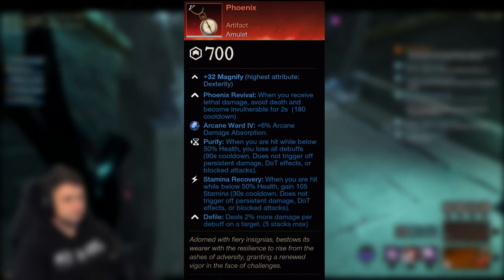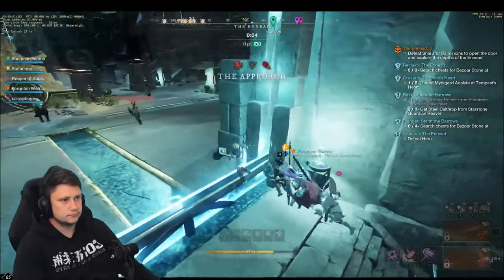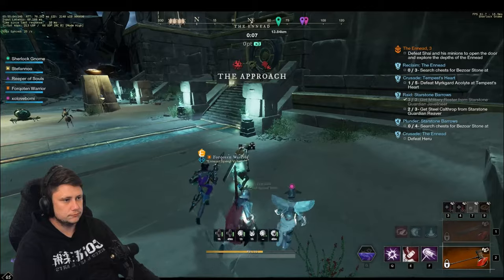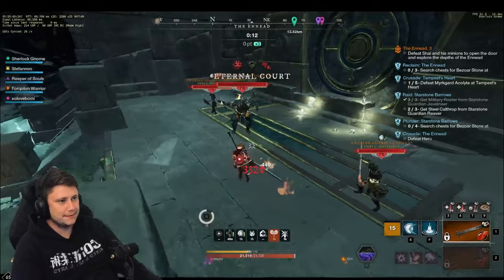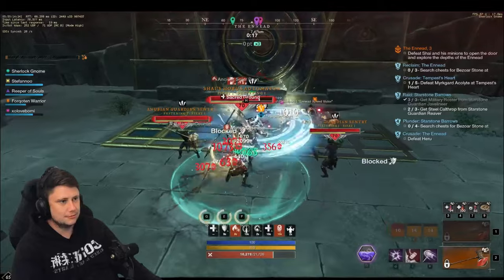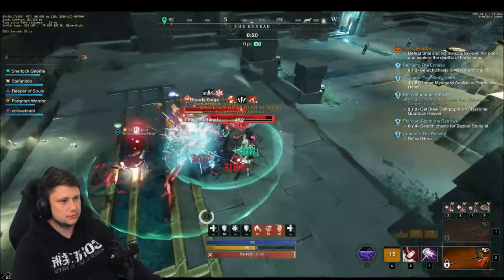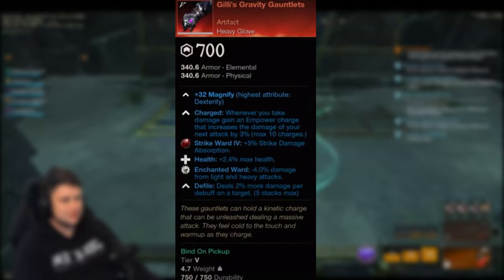Next up we have Phoenix, an artifact amulet with Stem Recovery and Purify on it. I was watching Mr. Mojito's stream today and he was testing this alongside the hatchet. Unfortunately, the Phoenix revival and Defy Death do not stack - they proc at the same time, so if you're planning on doubling up on this with a hatchet, you're out of luck. I imagine this is another PvP one. It does have some PvE use in a skip set for speedruns - you could put Thrust Protection on it as another chance in case you get tapped by an archer during a skip.